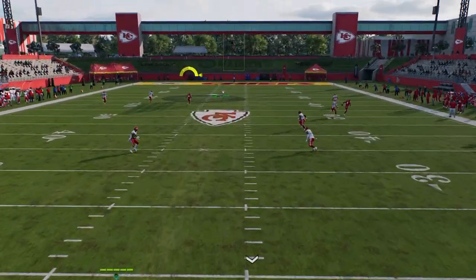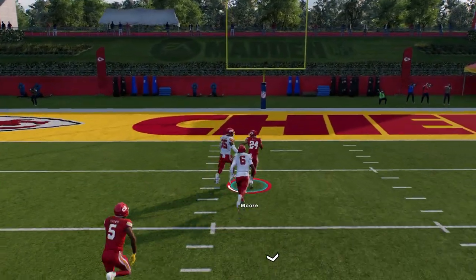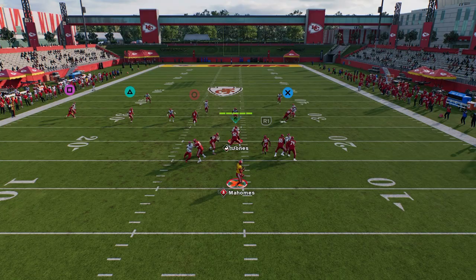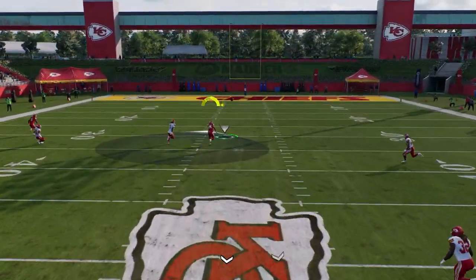The seam streak absolutely destroys cover two over the top for a big play. It's very simple — you can literally just come out here. We don't need to make any hot routes whatsoever. We just snap the ball as fast as we possibly can. Again, we see there in cover two, this should be a touchdown every single time.